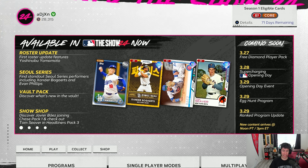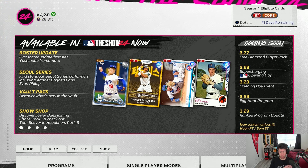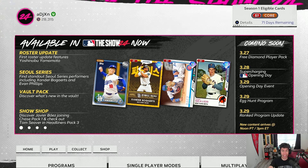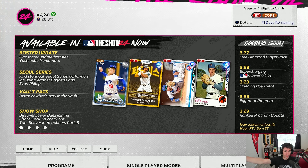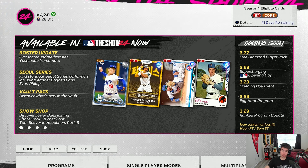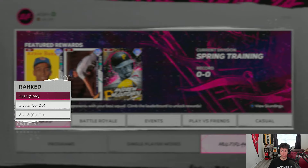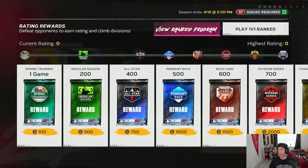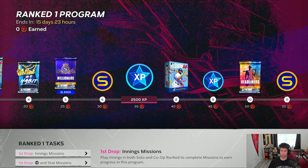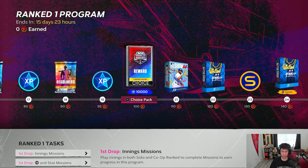The Egg Hunt was a fan favorite last year. People on Twitter are thinking there might be a Frank Thomas coming from the Egg Hunt program. Also on the 29th, there's the ranked program update. If you've been grinding ranked seasons and going through the ranked program, you might know you're able to get to the Andrew McCutchen, but you can't quite get all the way through to the World Series reward — and I think that's changing on Friday.